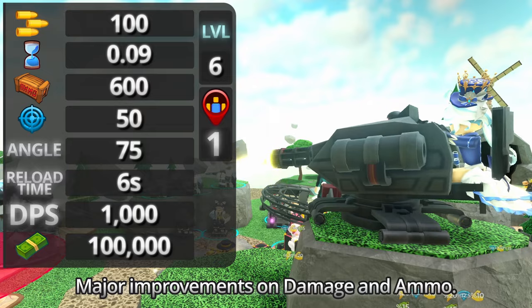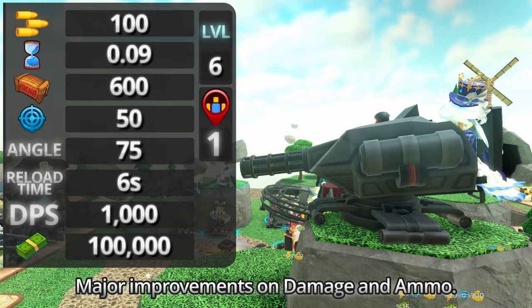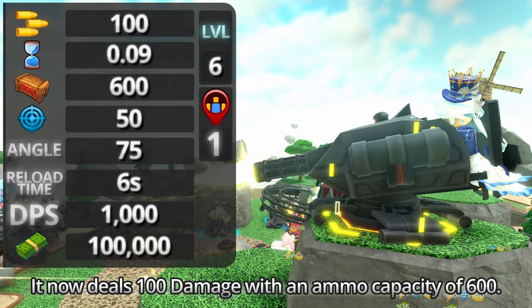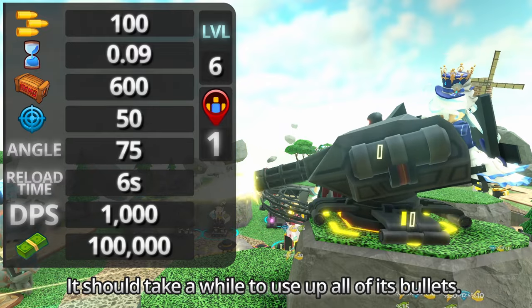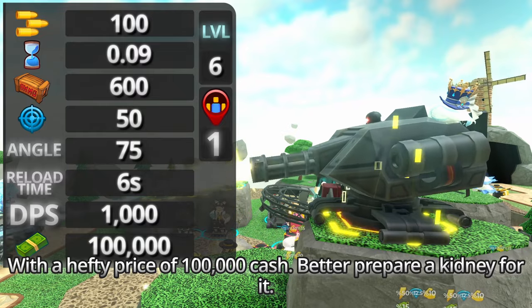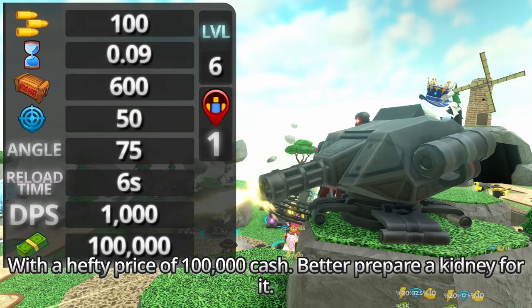Finally, level 6 brings major improvements on damage and ammo. It now deals 100 damage with an ammo capacity of 600, so it should take a while to use up all its bullets. With a hefty price of 100,000 cash, you'd better prepare a kidney for it.